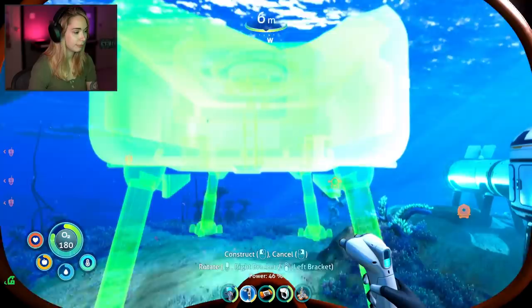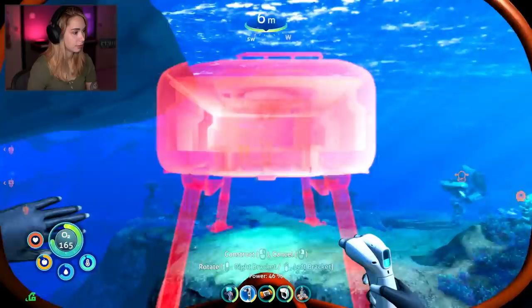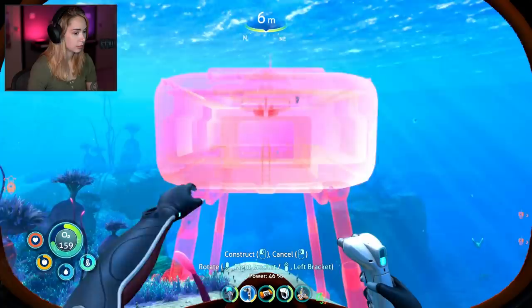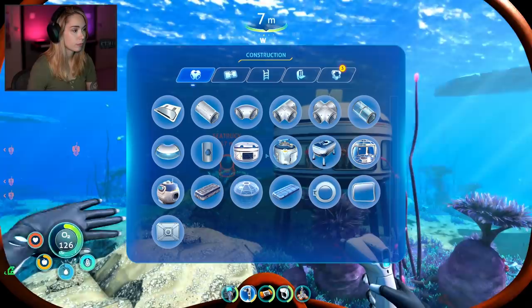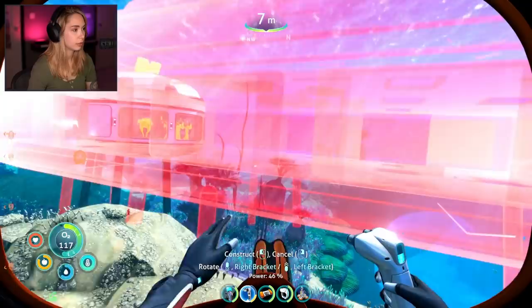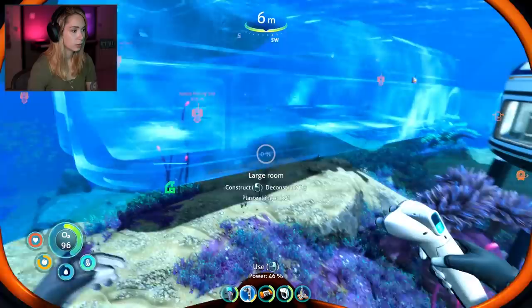So I can put it there. Problem is I can't really look around when I do this. It would stick out of the water, but my biggest problem is that I can't connect it to my base if I do this. If only there was a way to connect it. I could put it down here — yeah, I think that would work. Oh, that's far away though. How about that big room? Large room. Holy shit, that's big! I wonder if I can connect it. Oh, I can! Oh, look at that!